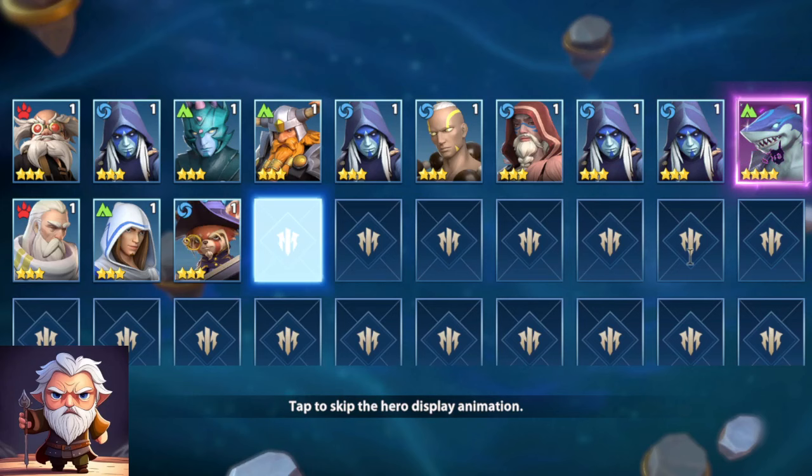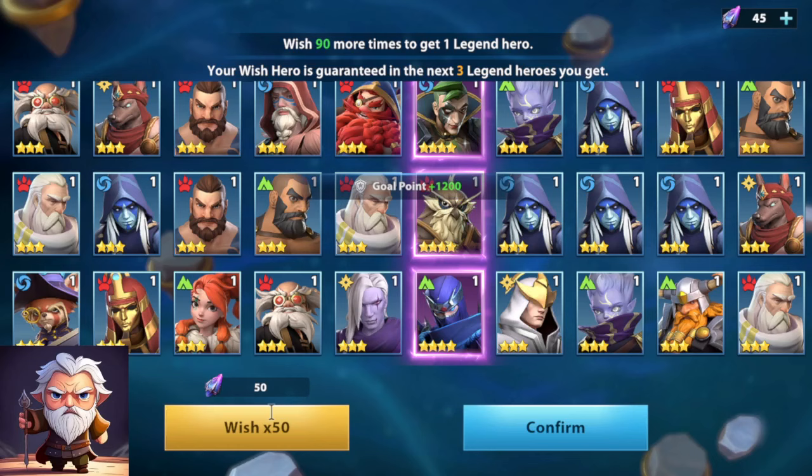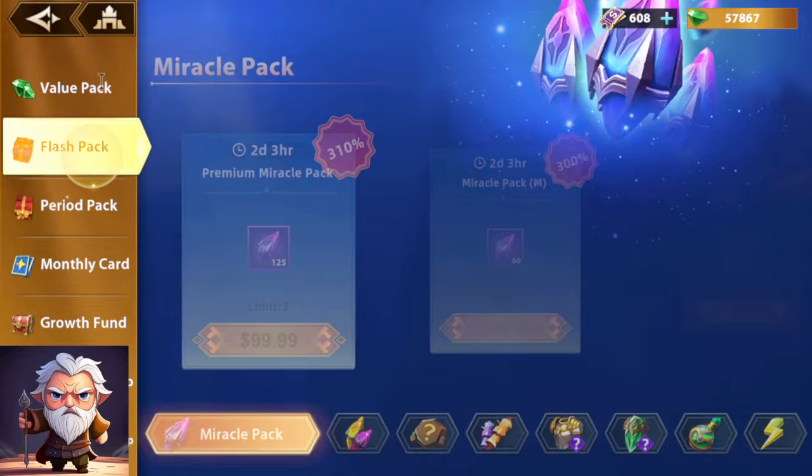We have 95 pulls, and I think we have just enough for 300 or so through gems. Hopefully it doesn't break the bank and make me spend all my resources getting him. Let's go — let's grab that from the resource store, let's get 34 more. We're at 100 now.